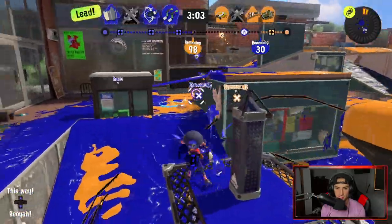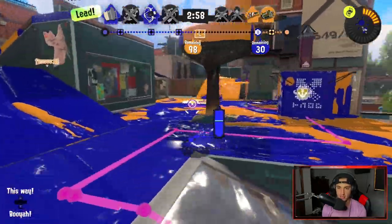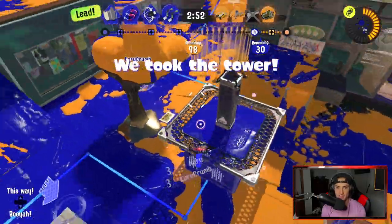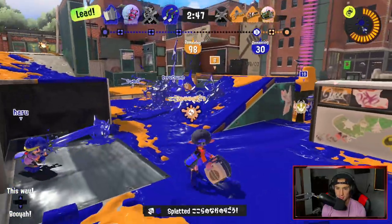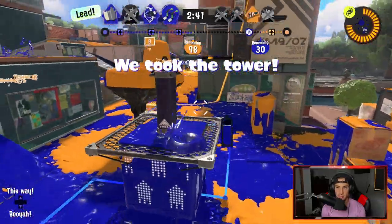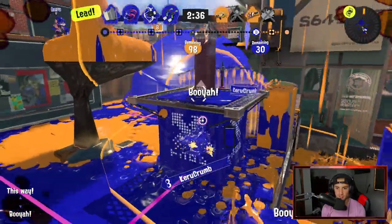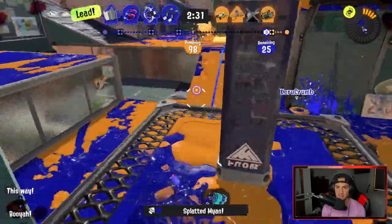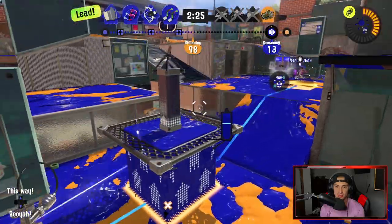Let's roll! I see this dude — got a nice little assist, hit him three times for about 90 damage. Keep the tower, try to keep positioning because I know they're gonna try to flank this way. I told you! I get him, take tower back. Keep the pressure — I got my Booyah Bomb again. I throw it but no kills. How did that dude survive right there? I'm gonna keep riding; we're getting some more points.